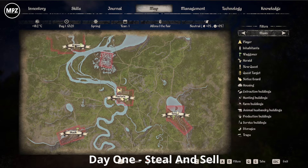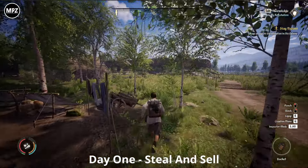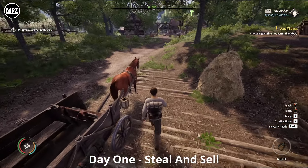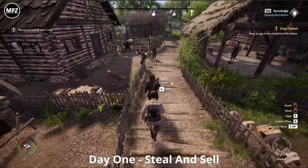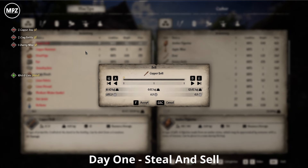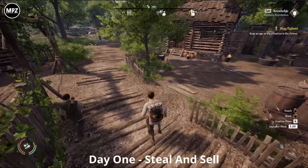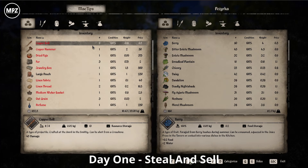We're heading from Pierstovia to Klonika, which is a long walk. You can walk it or head back to the village and take a taxi, which takes us pretty much instantly to the village in the north. Once there, just find the vendors and sell everything. When one vendor runs out of money, find another one nearby and carry on selling.